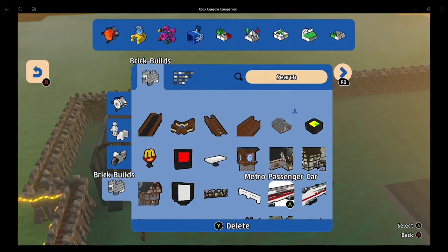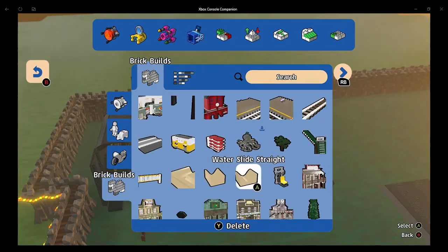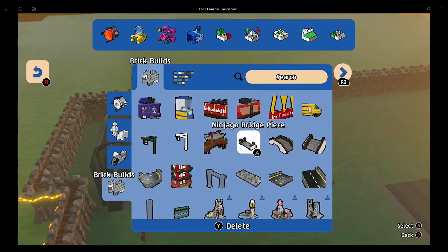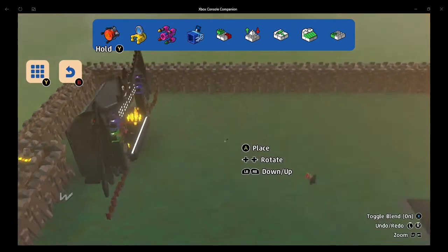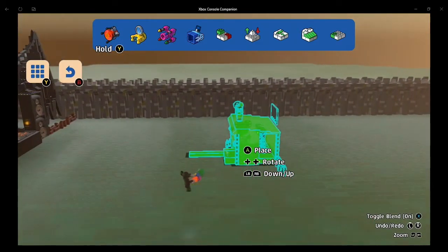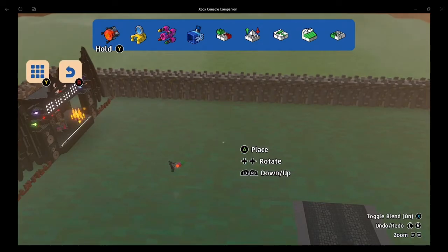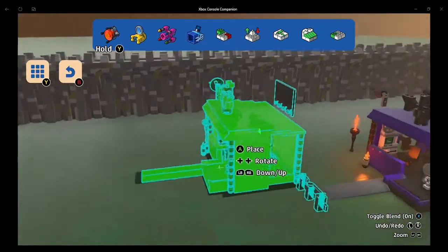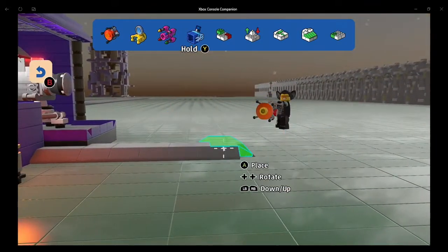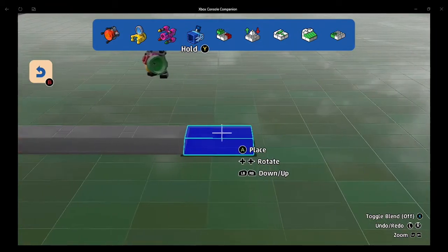Now we need to get that little studio hut. Where's that studio hut that I copied? There it is - monster studio hut. And I want it to be perfectly centered. We're going to place the studio hut right about here. And then what we can do is copy a portion of this so we can build it across and connect it to the stage.